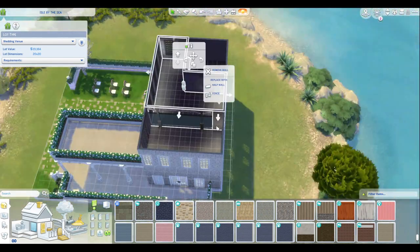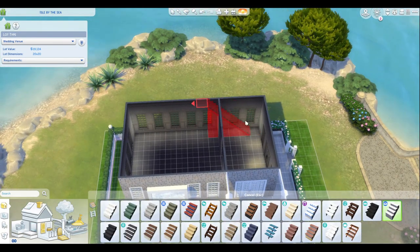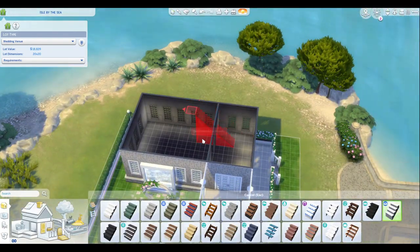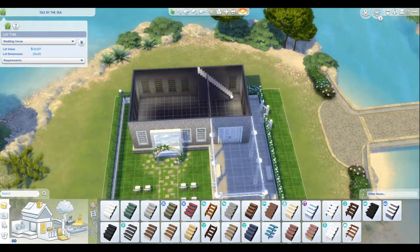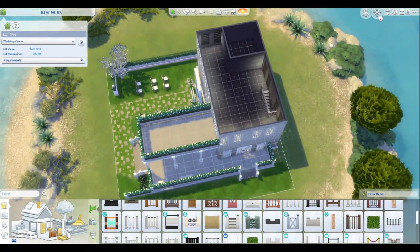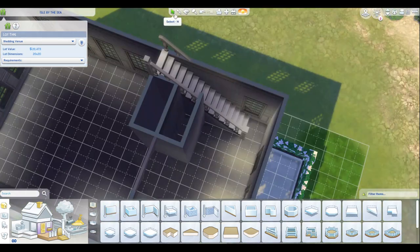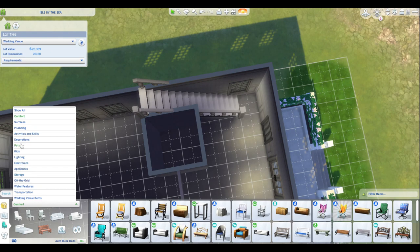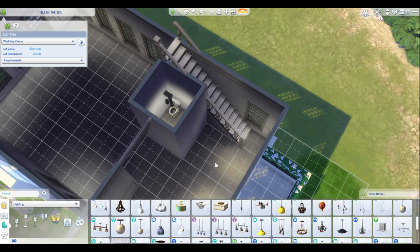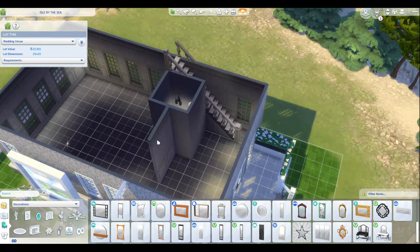Here I'm just kind of figuring out exactly size-wise what I want to do. I really wanted there to be this entry with the stairs, and I knew I wanted somewhat of an open area there as well. I did not watch these videos beforehand — I kind of glanced and edited a little bit, but I can't remember exactly what I did. I do remember the bathroom moves, so I put it all here, it's all pretty, and I move it later — but that's okay.